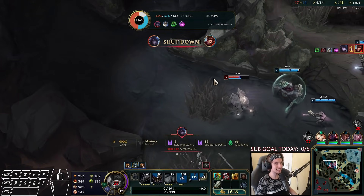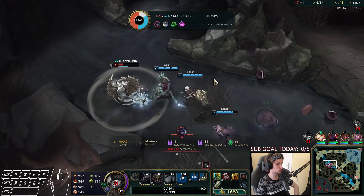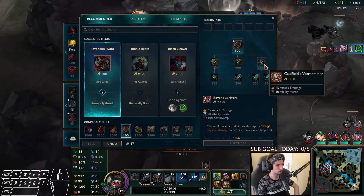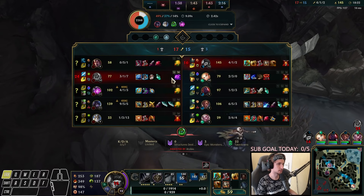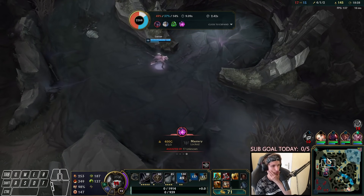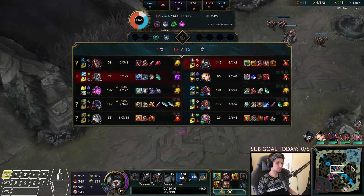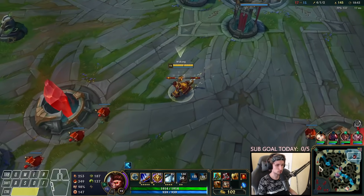I played that in near perfection — I dodged a Velcoz stone, I perfectly used my W with R, I dodged everything. But we just didn't have the damage to clean them up. That was super flawless — it sucks that we couldn't stop them from taking the Herald. I really tried to see if I could stop them, but you can't stop four people. So I'm going to do the same thing on repeat — farm up every single jungle camp, farm up the side lanes as much as possible, and try to face off Darius.